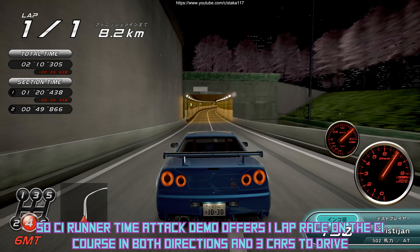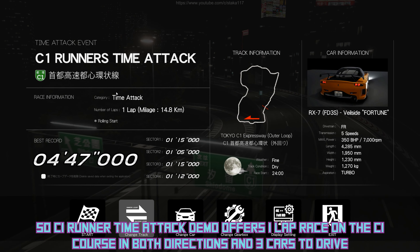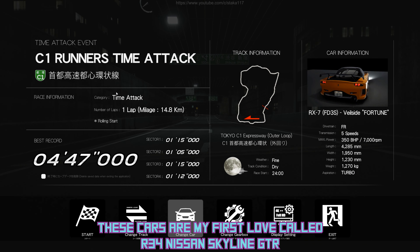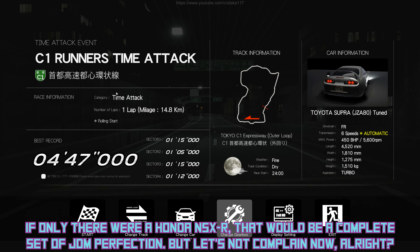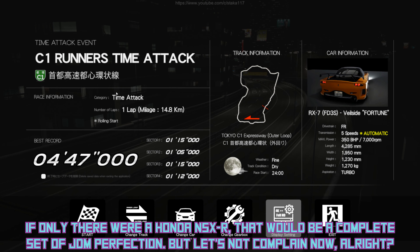C1 Runner Time Attack Demo offers one lap race on the C1 course in both directions and three cars to drive. These cars are my first love, the R34 Nissan Skyline GTR, MK4 Toyota Supra, and Mazda RX7 FD3S Veilside. If only there was a Honda NSX-R, that would be a complete set of JDM perfection. But let's not complain now, alright?